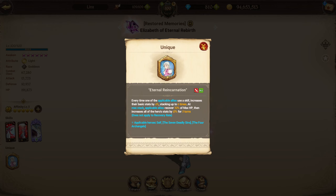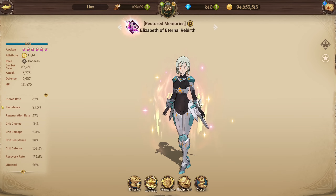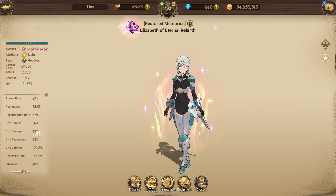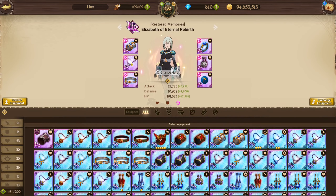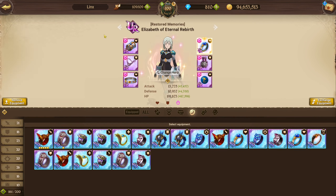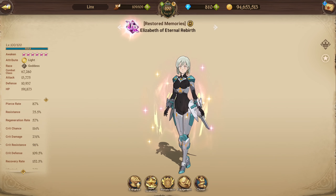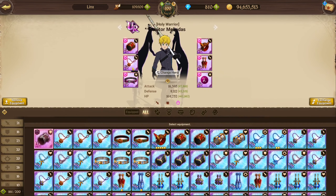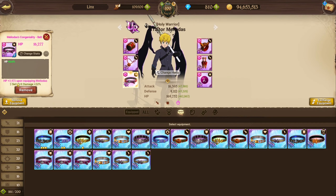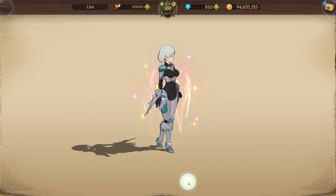The 15% all-stats increase does not apply to recovery rate. Looking at her stats, she has quite a lot of crit damage — 231% crit damage. For comparison, Traitor Meliodas has 225.5% and that's with some crit damage pieces, meaning he gets 20 additional crit damage from gear. So she naturally has a lot of crit damage.